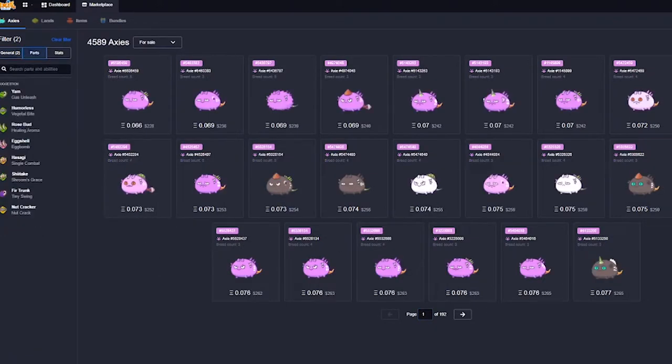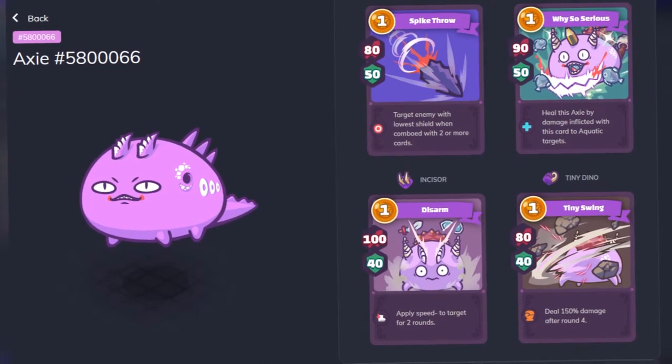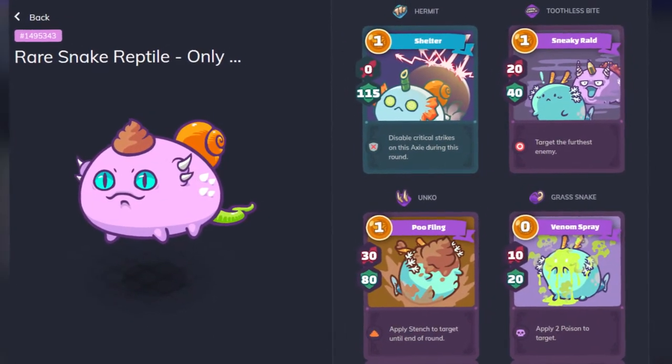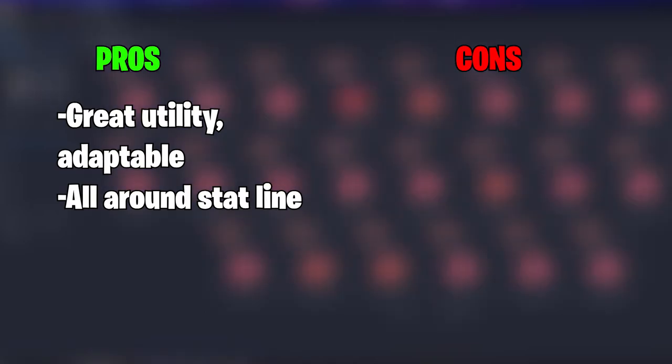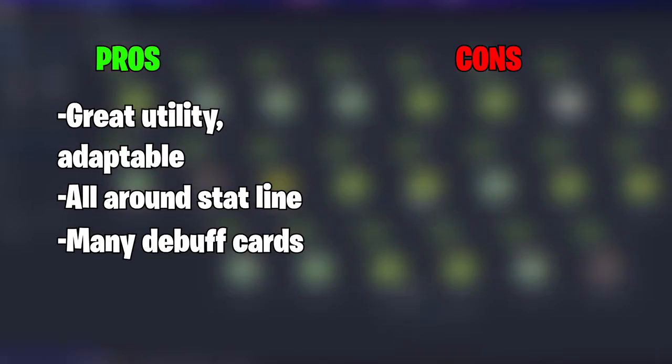Jumping into our next class, we have Reptiles — a tricky class to narrow down as they come in all different shapes and sizes. Do you want a pure damage Axie? Sure. A utility bruiser with stun and damage reflection? No problem. A poison-stacking, backdoor-disabling tank? By all means. Reptiles have some of the greatest utility and range in the game and can be incorporated into most team roles. They have a well-rounded stat line with more health and morale than an Aqua, the same speed as Beasts, and a lot of debuffs that can really sway a match.